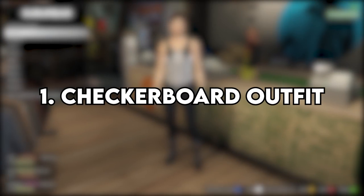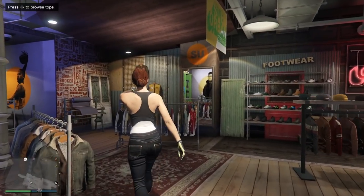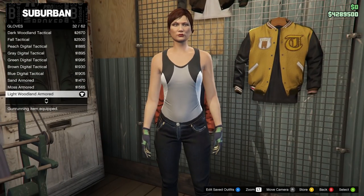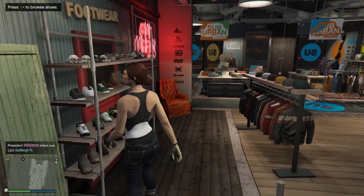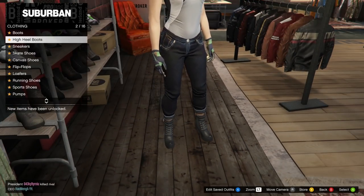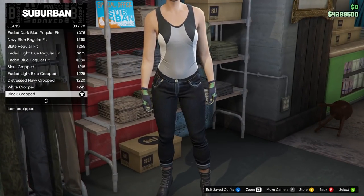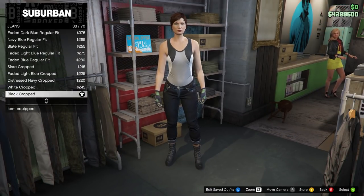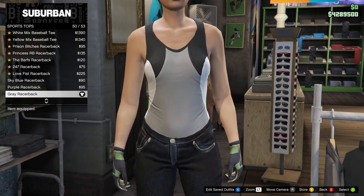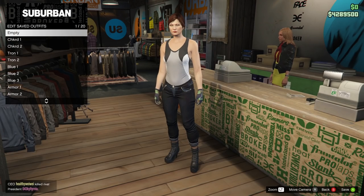For the first outfit we have the checkerboard outfit, which consists of two different outfits on the female character. For the first one, head over to gloves on the accessories menu and equip the light woodland armored gloves. Then head over to shoes, go on high heel boots, and purchase the deluxe midnight combat boots. Head over to pants, go on to jeans, and equip the black cropped jeans at the bottom. Back out, go on to tops, then go down to sports tops and purchase a grey racer back — I believe it's number 50. Equip this, then head over to the front counter and save this outfit in slot number two. Name this 'checkered one'.